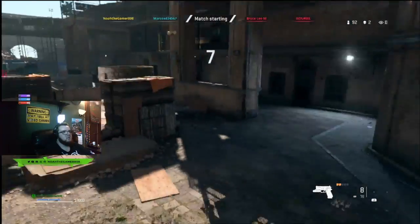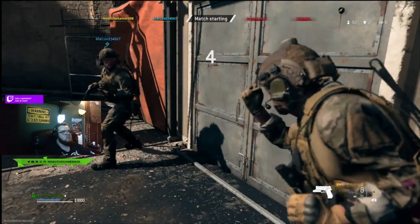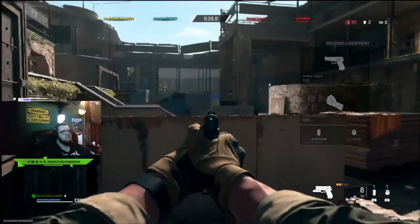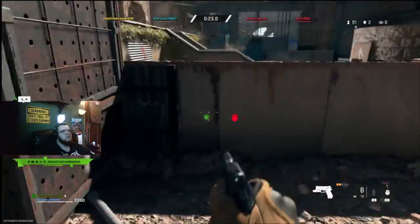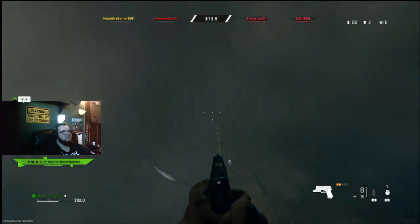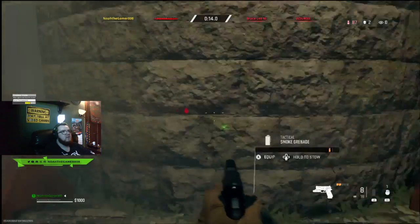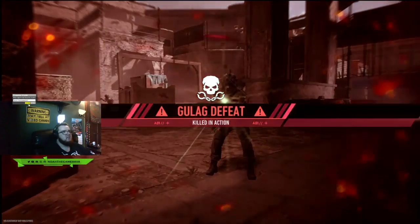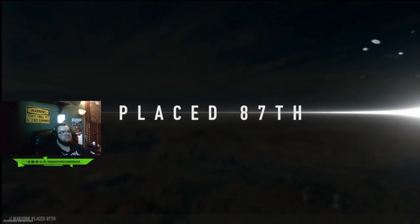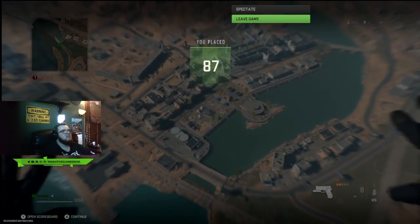Alright, here we go - we got a 2v2 gulag, I like that. Alright, we're doing pistols only on this. Oh shoot - I get C, send help. Wow, we lost. Squad eliminated. 87th - not bad, not bad. I'll leave the game.